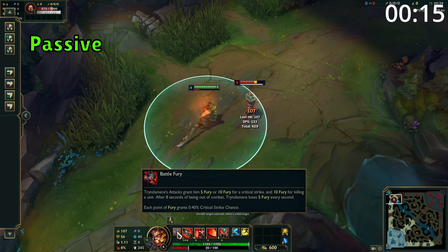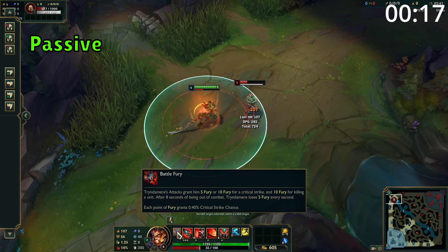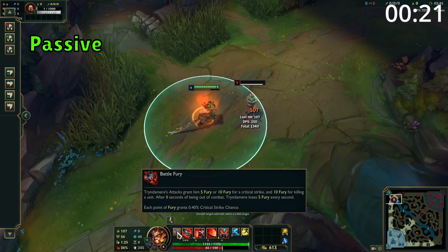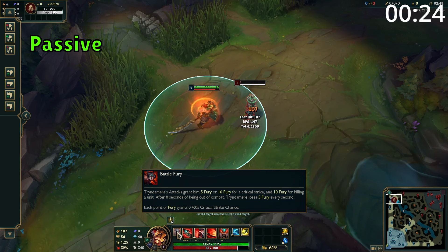Tryndamere's passive is that his attacks generate 5 fury, and he generates 10 fury on critical strikes. The higher Tryndamere's fury, the more critical strike chance he gets, with 40% crit strike chance being the maximum when the bar is full.